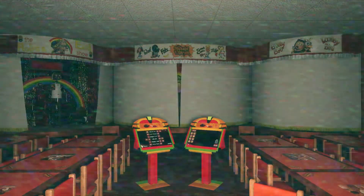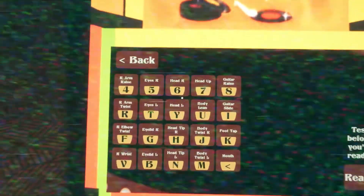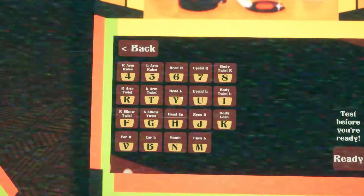Now let's get into movements. You have the ability to control the curtains, lights, and each individual character. Before you start to play a show, the panel will show you what keys on the keyboard will control what movements on the characters. It is suggested that you go through these and get yourself familiar with the characters before you play your show.